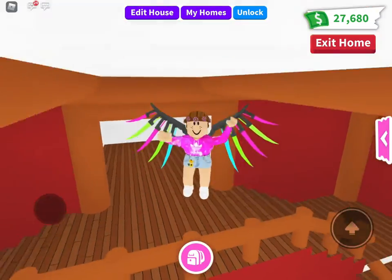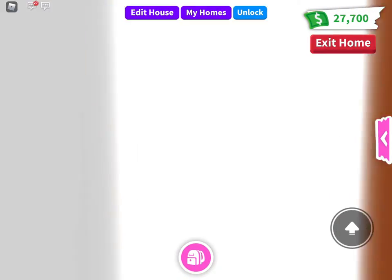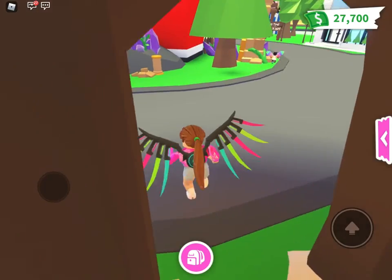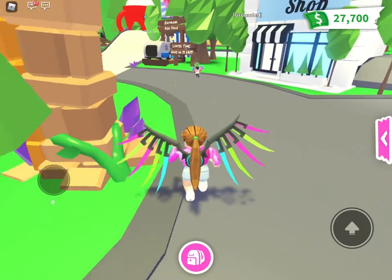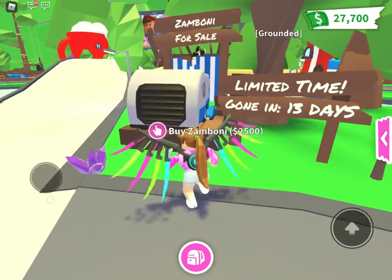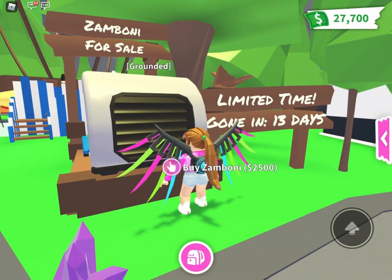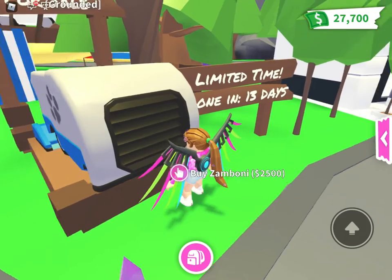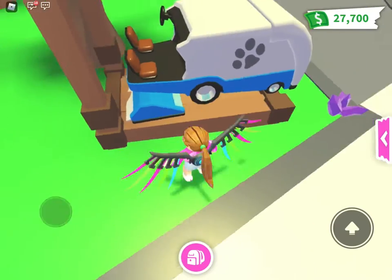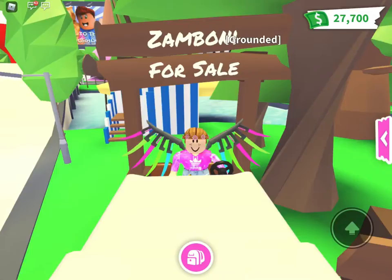So that is the house. Adopt Me also added a new vehicle — if we head outside. They added the Zamboni — I'm not sure if that's how you pronounce it — and it's available for 2,500 bucks, which is good. There are two seats and normally you can sit in them.